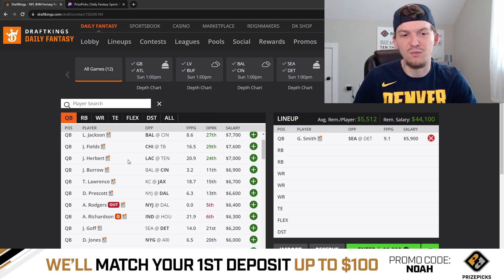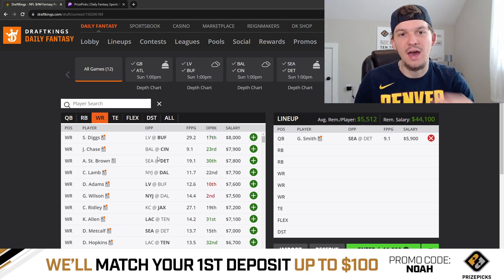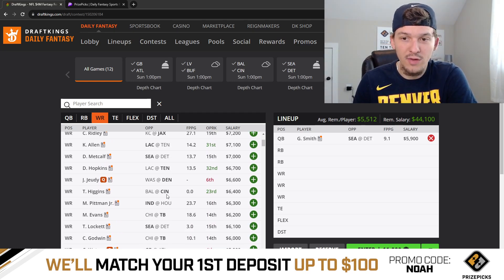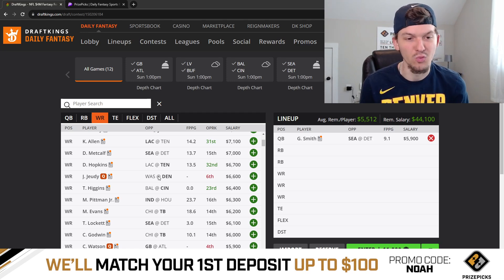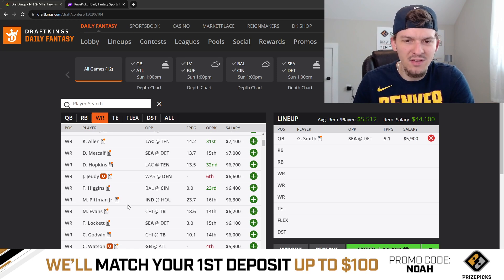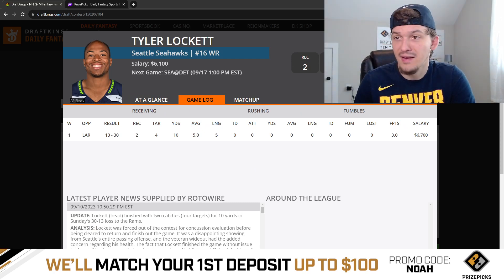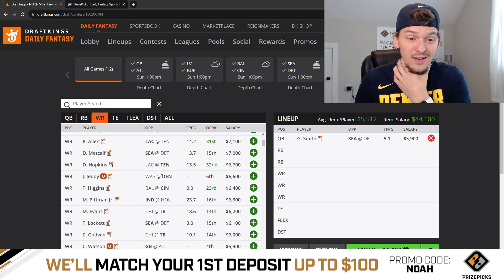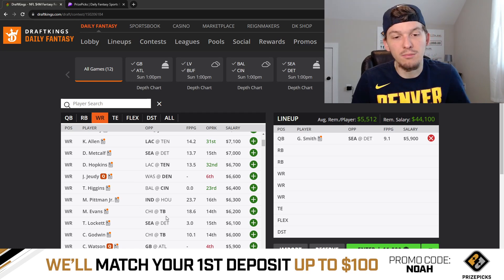If we're going to play Geno Smith in tournaments, we definitely want to stack him with either one of or both of DK Metcalf and Tyler Lockett. Metcalf comes in at 7K, Lockett at 6,100. Last week it was DK that had the better game — caught a touchdown, had five targets, three catches for 47 yards. Lockett was a big disappointment with only four targets, two catches for 10 yards. I can never get these guys right — the weeks I play Lockett, Metcalf goes off, and vice versa. At first look I'm liking Lockett a little more this week because he's cheaper and coming off a bad game. Let's stack Geno with Lockett at 6,100.